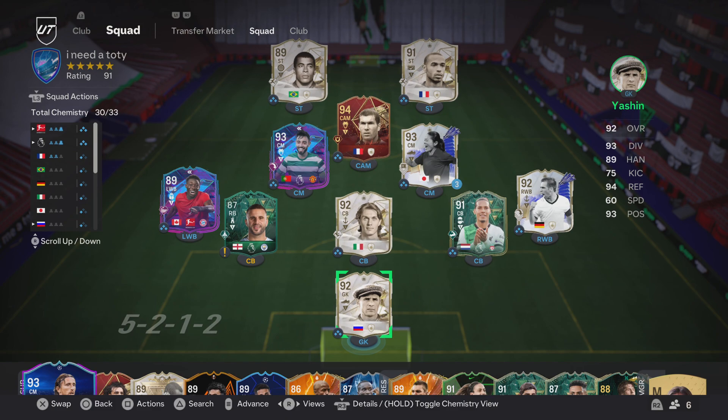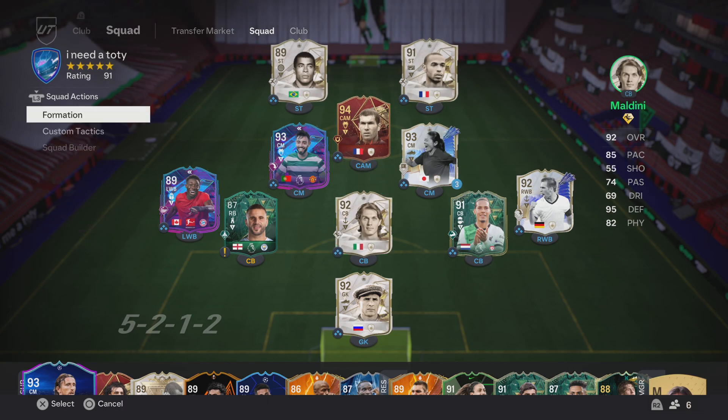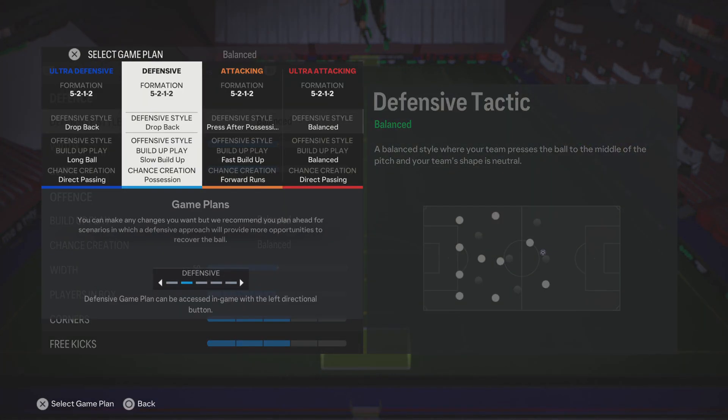Hey everybody, welcome back to the channel. Today is going to be another tactics video, and I'm going to be giving you tactics for the 5-2-1-2 — another 5-back formation. This formation is very different to the 5-2-3: no wingers, more of a central play. Let's jump into it.